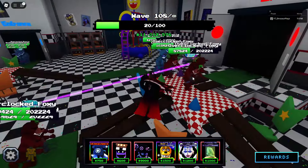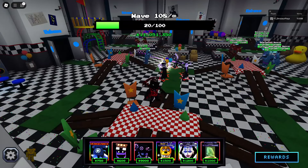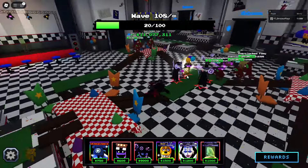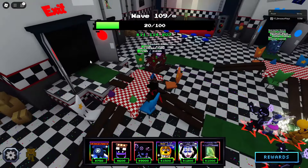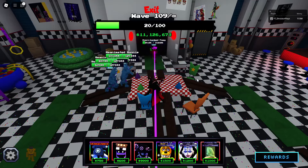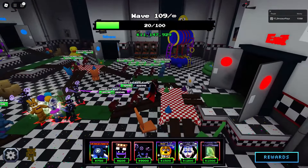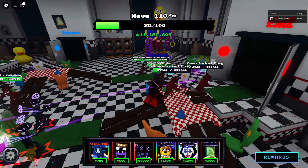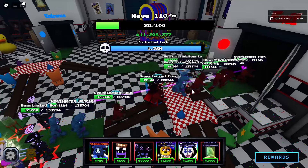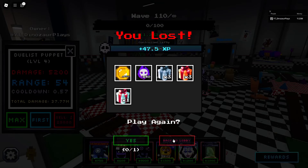I wasn't expecting them to take that out! They might survive to wave 110. It just takes one of these units to tickle the black void over there and it's game over. Those foxes are just so fast — one of them is definitely getting through. Yeah, it's game over right there. GG — wave 110 though, I'm really impressed!